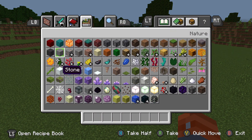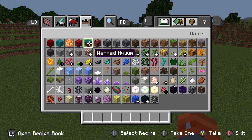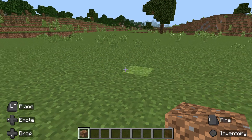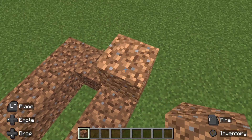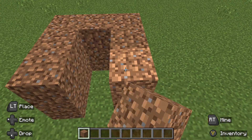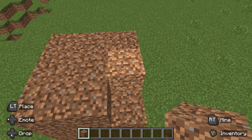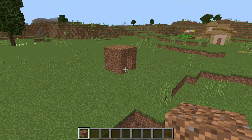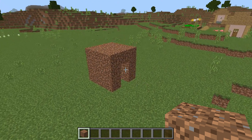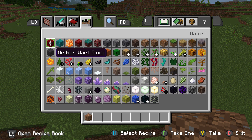And of course you can still build. Like if you still want to build a dirt hut, I'll just build a simple one. You can see it feels like Pocket Edition. And there you can see, it's done - there's the house, that's what it looks like.